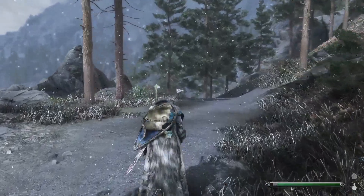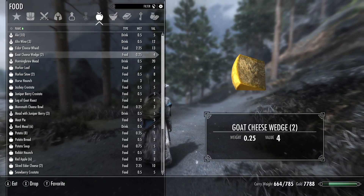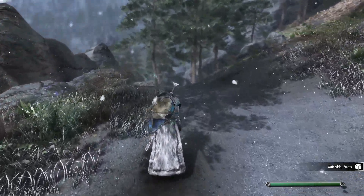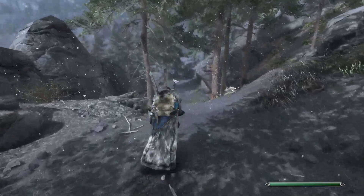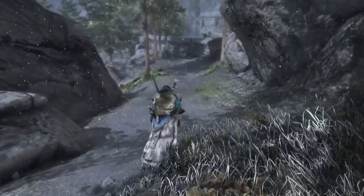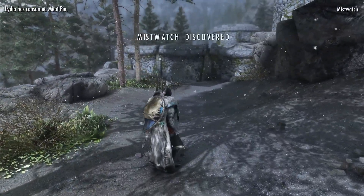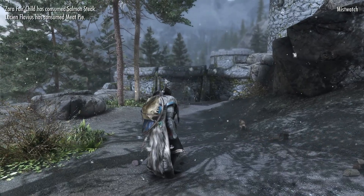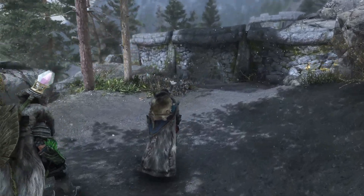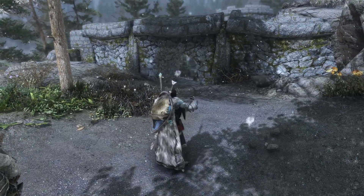We head toward Mistwatch — but first let's eat the last of our fishy sticks and have some water. Celine doesn't know it, but we know this place is called Mistwatch. Ordinarily you find out about it when you encounter an NPC called the Frightened Woman, who tips you off that the bandits here are kidnapping and holding people for ransom. But we're just heading straight in.